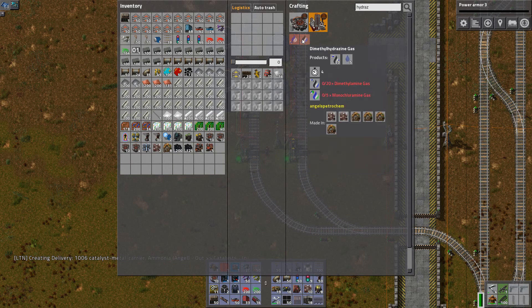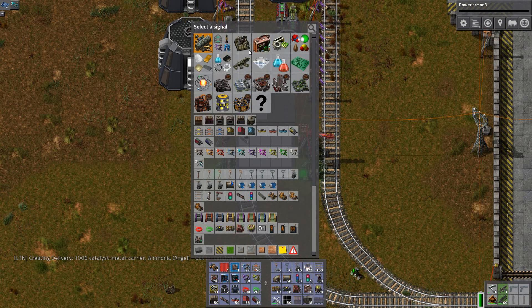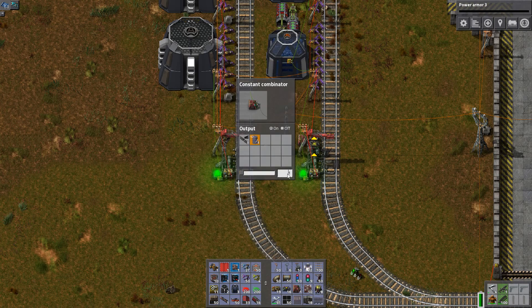Let's search dimethyl. Dimethylamine — and that's going to be 1,000. Yes, I did have it. Now what else do we need? Actually I'm going to have 2,000 of that. Not enough — I didn't expect that.